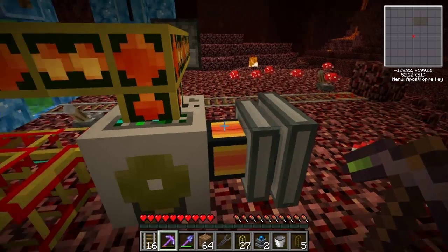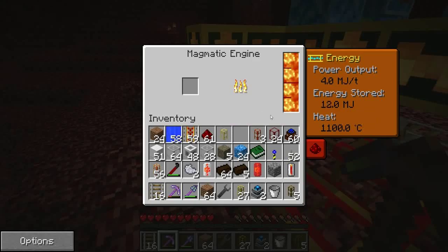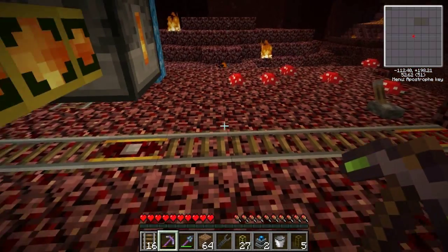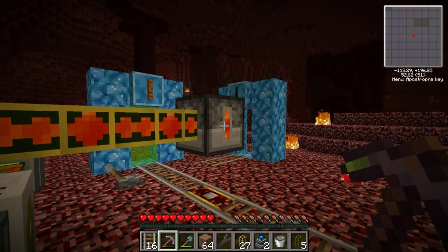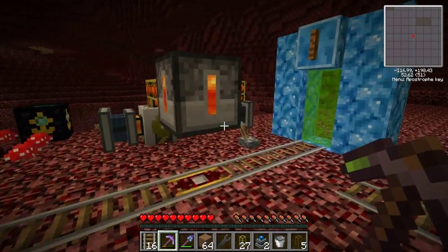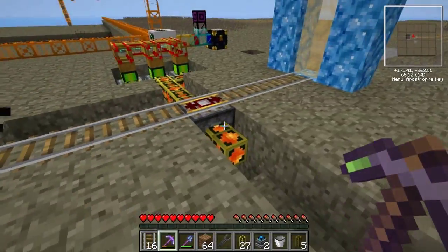That's the basics of the magmatic engine — if that's all you're interested in you can stop watching now. From here I'm going to show you how I have lava going to the quarry in the mining age. Basically, you know how the interface will top off a cart and tell you when it's full? The cart's going to fill up here in the nether and then go to my mining age through this portal.